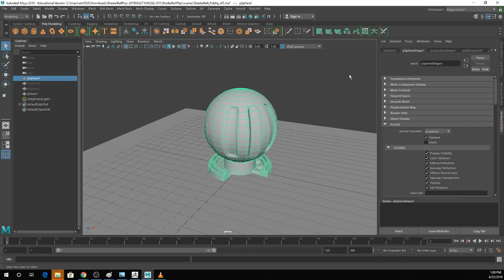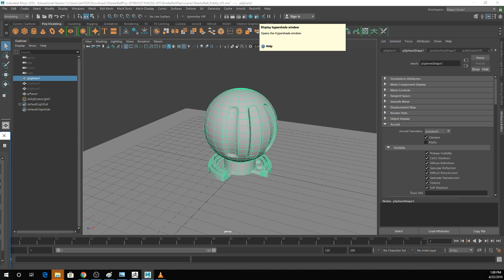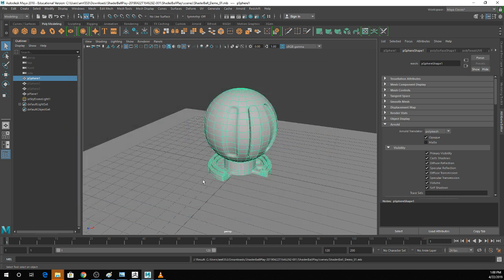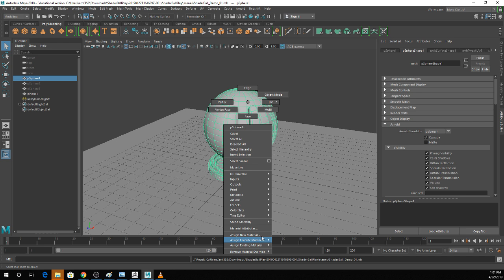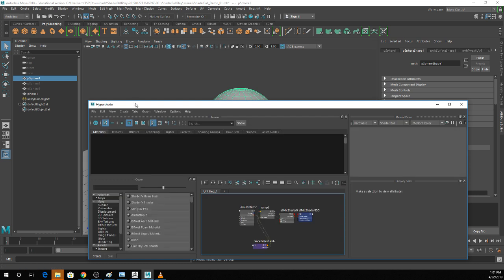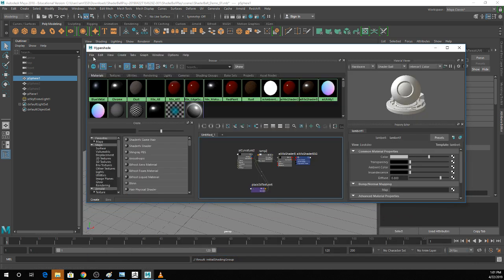The Hypershade is where you do most of your procedural texturing. I'm going to save a new file really quick, then go into my Hypershade and basically just reset my scene. I mostly just wanted my shader ball and my lights set up.